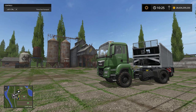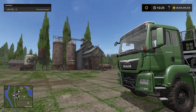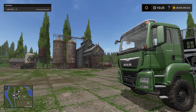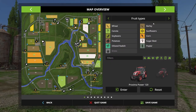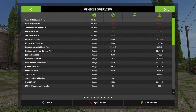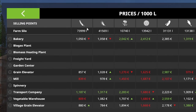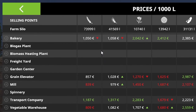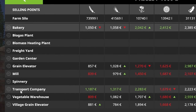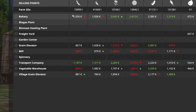On Sasnovka I currently have a combine harvester on field number 28 and a tractor driving the weed back to the grain silo. They're doing just fine, but the problem is that the grain silos on Sasnovka don't really contain a lot of storage space. I currently have seventy-three thousand nine hundred and ninety-nine liters of weed in the silos and these silos only contain up to a hundred thousand liters, so I need to do something to get rid of all of this weed.